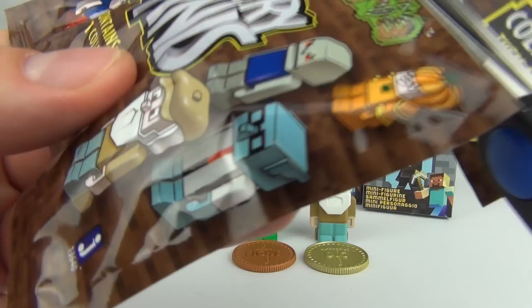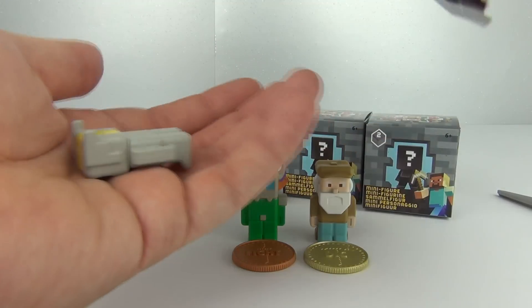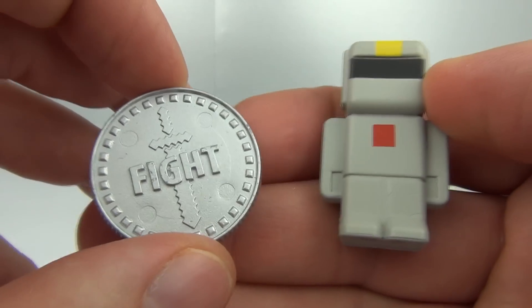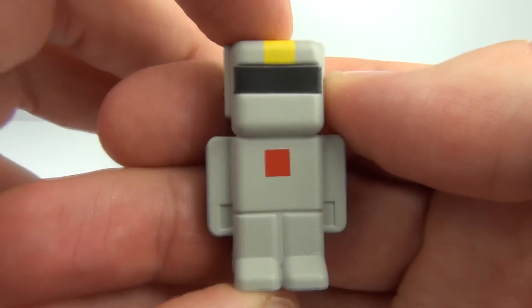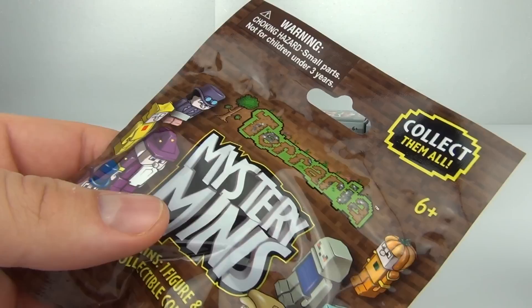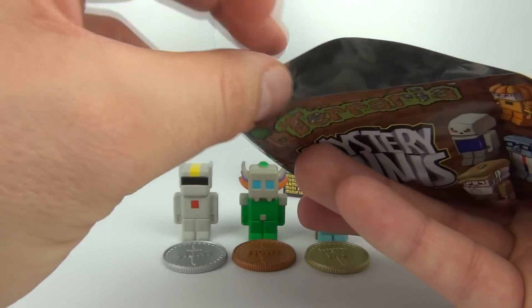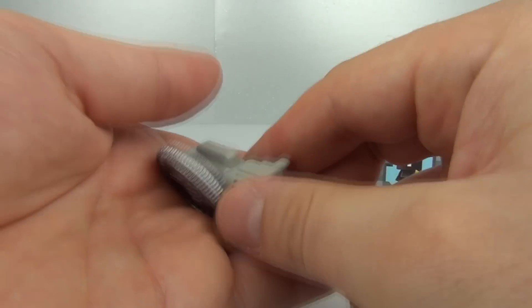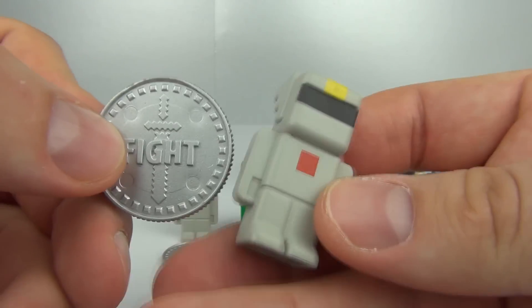Here goes bag number 3. We have a silver fight coin this time, and we have the Silver Armour figure. And here is blind bag number 4 — let's see if we get a different one. No! It's the same one. It's the Silver Armour figure with the same coin.